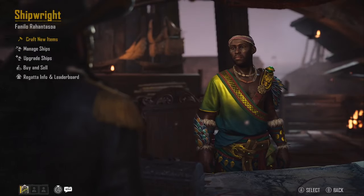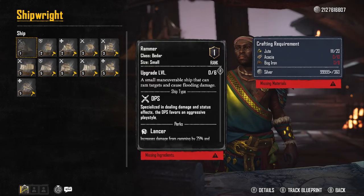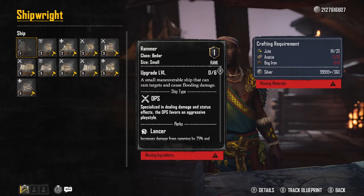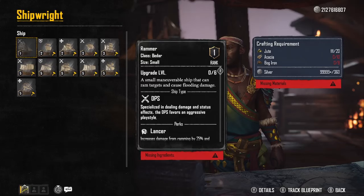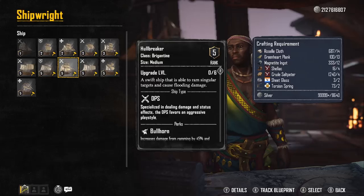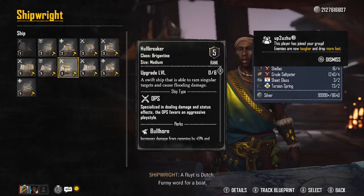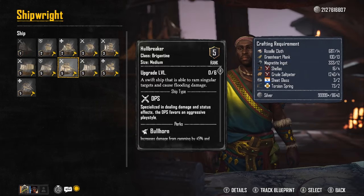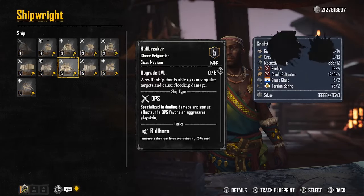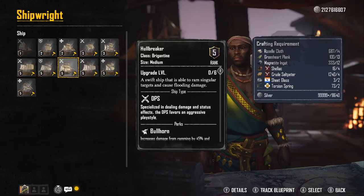When you're new to this game you'll find yourself at the ship screen. The first ship they bring you is what they call the Battering - a small maneuverable ship that rams targets and causes flooding damage. You'll see a larger version later called a Brigantine, a swift ship able to ram singular targets and cause flooding damage. This is essentially a support class ship with some DPS value on those ram hooks.